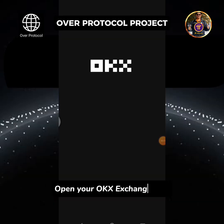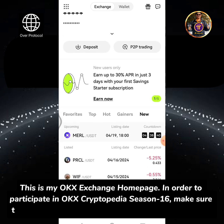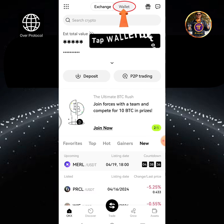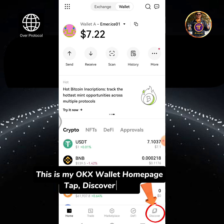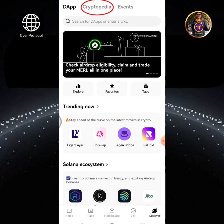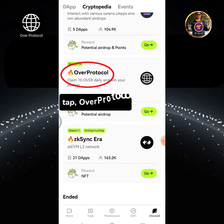Open your OKEx Exchange app. This is my OKEx Exchange home page. In order to participate in OKEx Cryptopedia Season 16, make sure that you have already created a Web3 wallet on OKEx. Tap the Wallet button. This is my OKEx Wallet home page. Tap the Discover icon. Tap Cryptopedia. Scroll up the screen and look for Over Protocol. Tap Over Protocol.